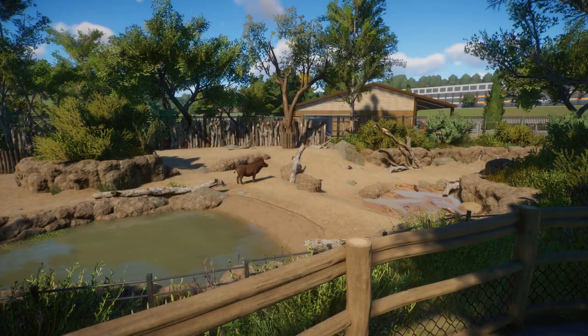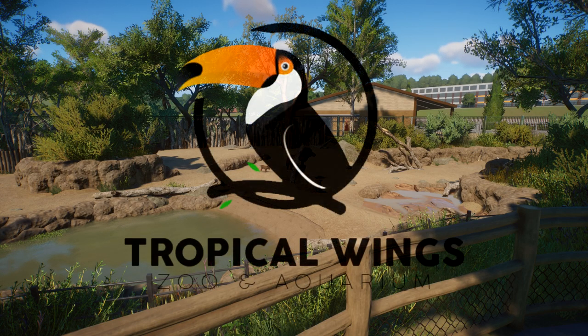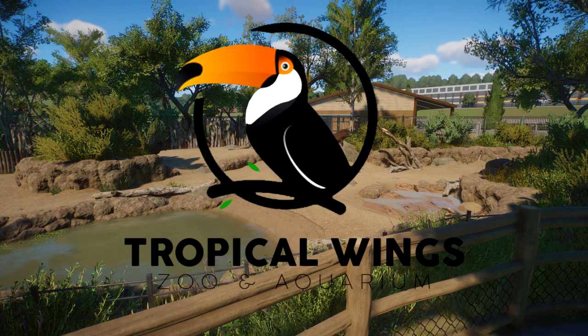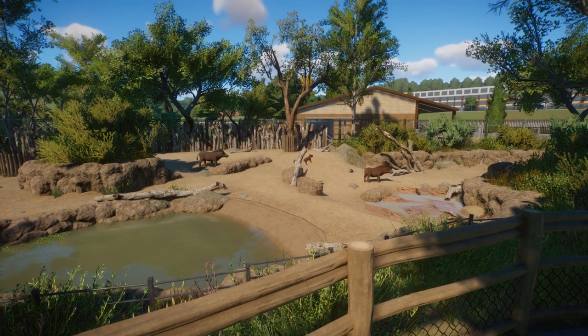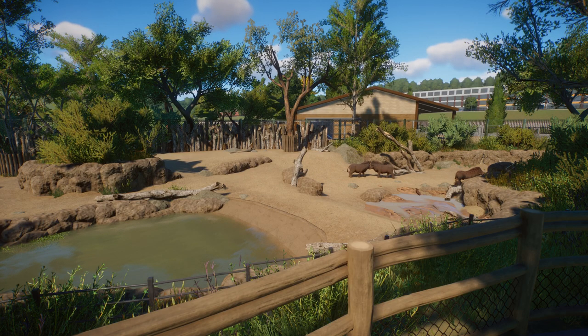It's that time of the week again my friends — time for a fresh episode of our city zoo build, Tropical Wings Zoo. We begin today's episode where we left off at the brand new Warthog Wallow, where they're leaping around like lions for some reason. But whatever — it's Planet Zoo, that's just how it goes.